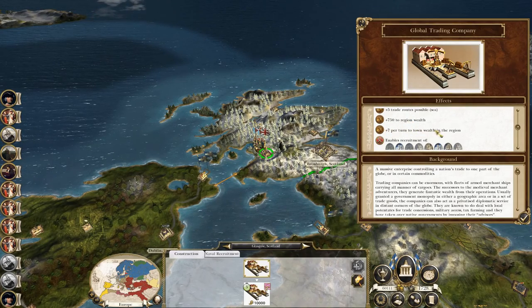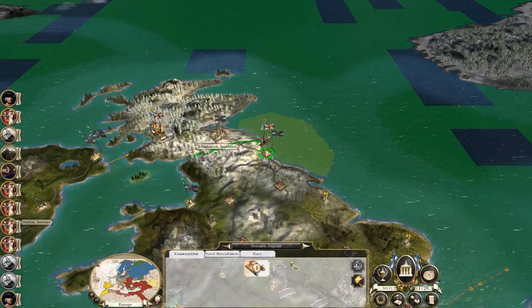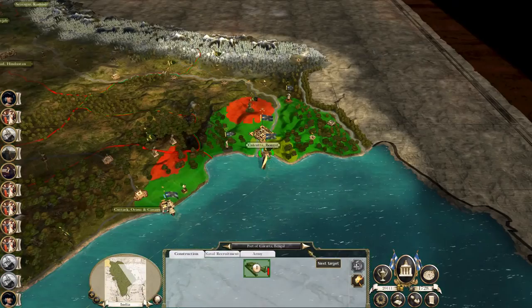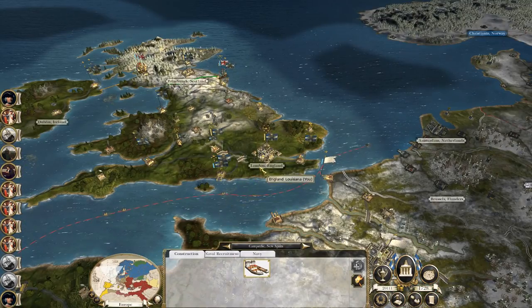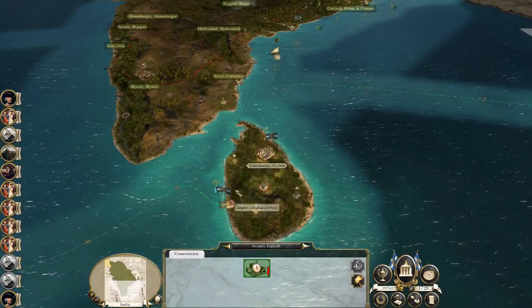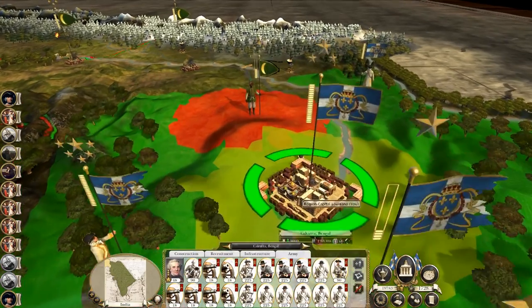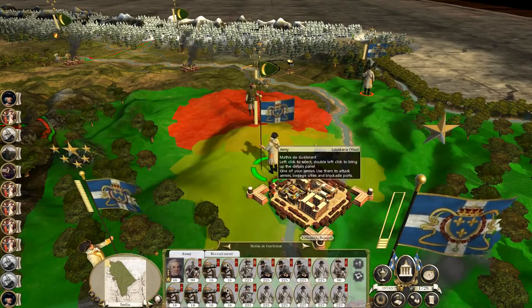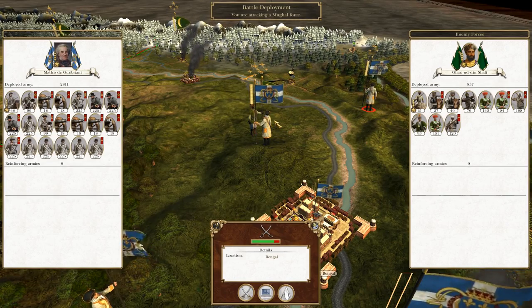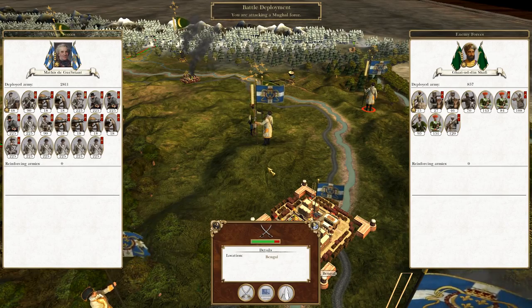Now is the time to upgrade docks to the big expensive global trading company level. It's a serious financial investment but they are top-tier economic producers — five trade routes, plus seven per turn to town wealth, plus 750 to region wealth, plus a lot of unit recruitment. It's a worthwhile investment especially when you've got a couple of turns of built-up wealth you're not spending. There we go — upgraded all my ports and we've still got 20 grand. Repair the port there. Looking at the timer I believe it's time to end the episode — thanks for watching guys, hope you've enjoyed, and I'll see you next time for some more struggles in India. Cheers everyone!